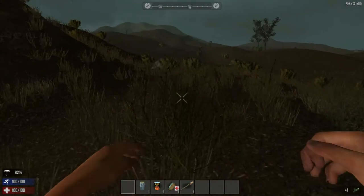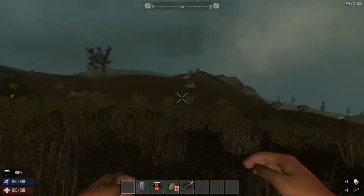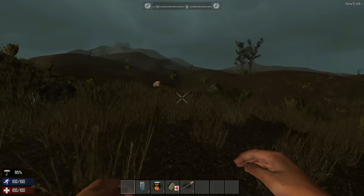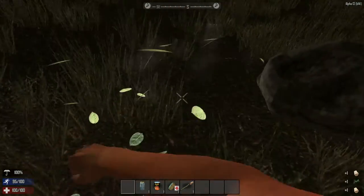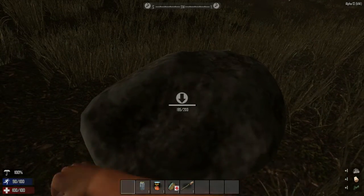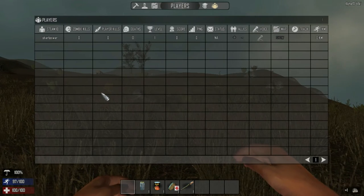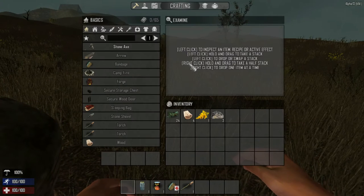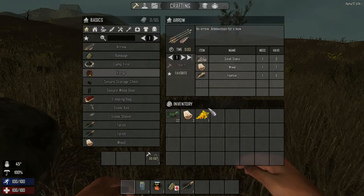Everything's different. I have everything turned low for settings. Okay, that looks like a pig. I have the settings turned down low. Let's see if we can hit this first stone. Oh yeah, we totally can. I am wet. The I key is different now — the tab is what we need to make a stone axe, I think. We'll craft that.